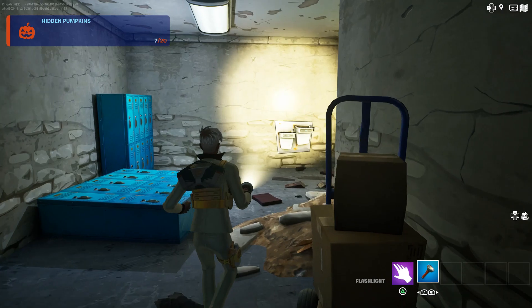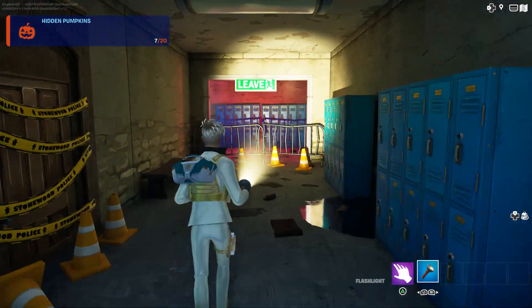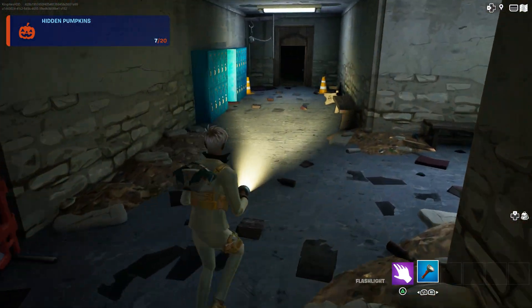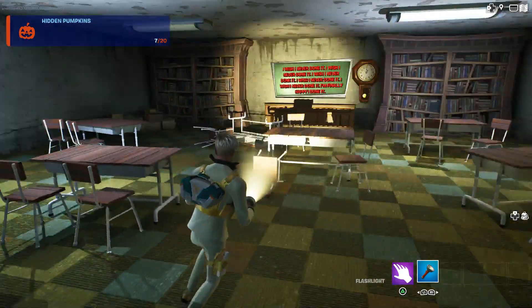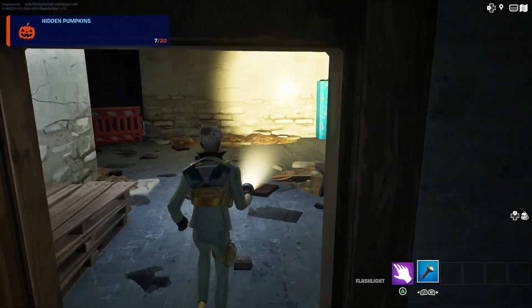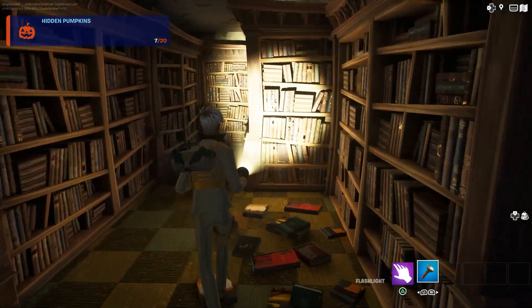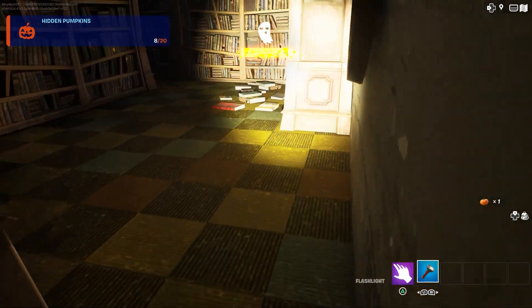Come over here, open that. Keep walking straight and make a right — number eight. Go up the stairs and make a right, open this door. The pumpkin should be inside here for sure. Just follow my steps. There you go, that's number eight.